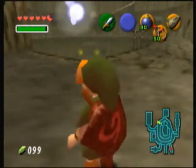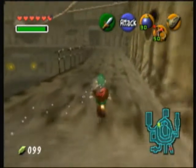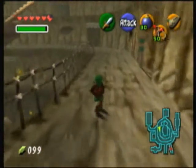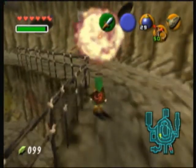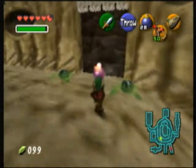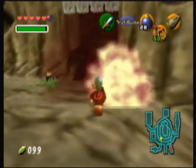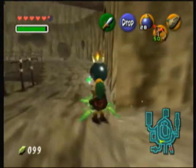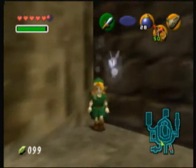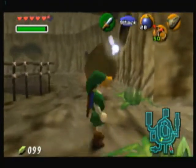This will only work if you make him stop in this area — this tunnel area. That's a bombable wall. I know I could just use the bomb flower, but whatever. Oh no, I'm directly in the path of the Goron.